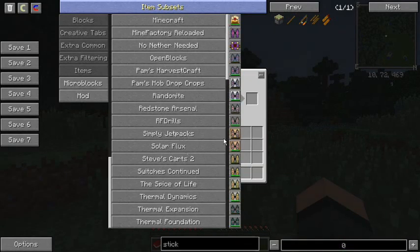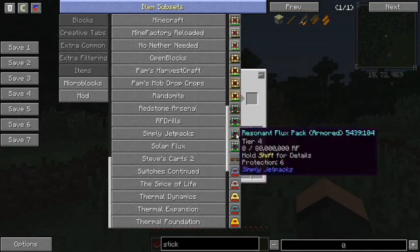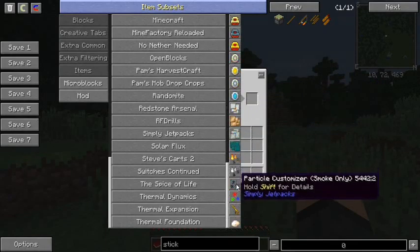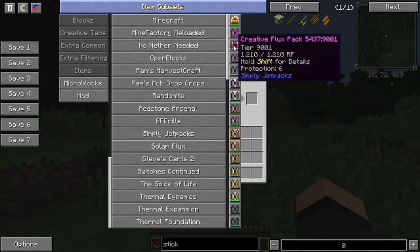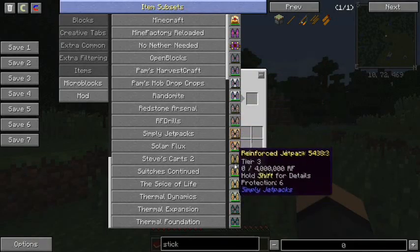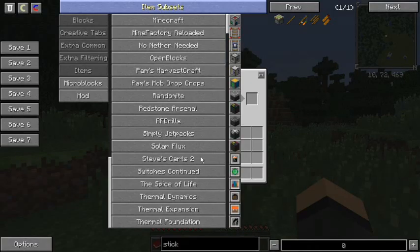Simply Jet Packs — because I have RF, so why not have a way to fly? And also you have your Resonant Flux Packs and Flux Packs and so on, so you can charge your tools. You can even create Flux Packs if you want to. So you can fly or charge anything that uses RF, pretty much from your backpack.